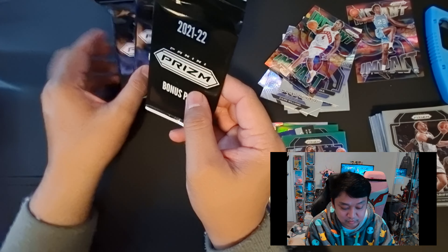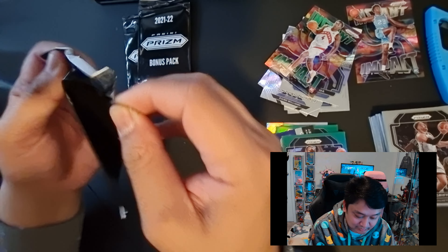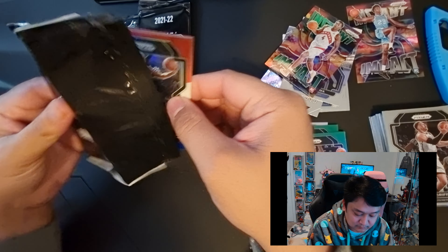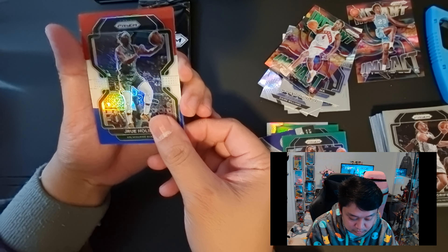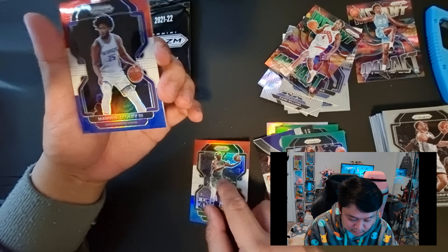And then for our green parallel - another rookie - Zion Williamson, nice! No silver though. For the Hornets we have Bismack Biyombo. Next card Kemba Walker. And the last card from the pack - Blake Griffin.